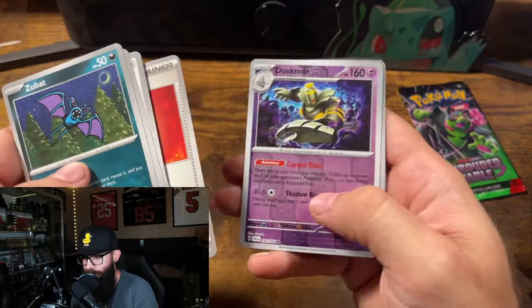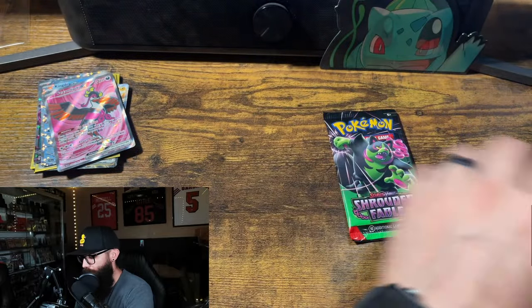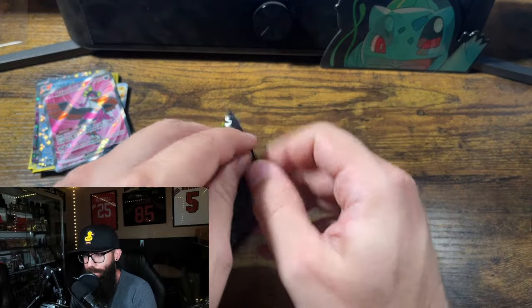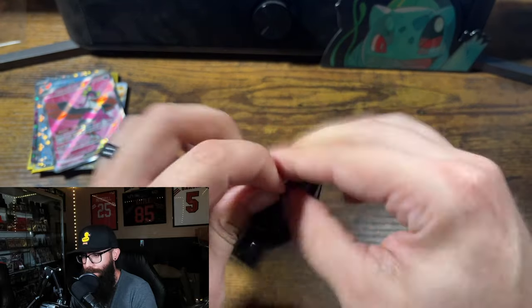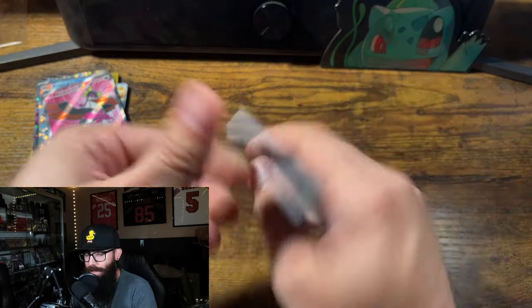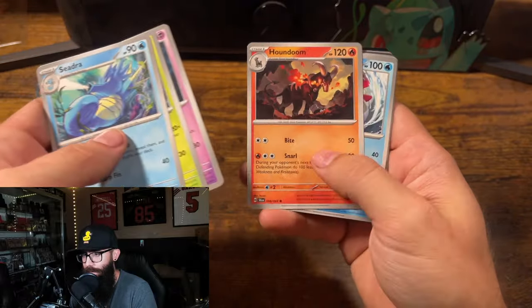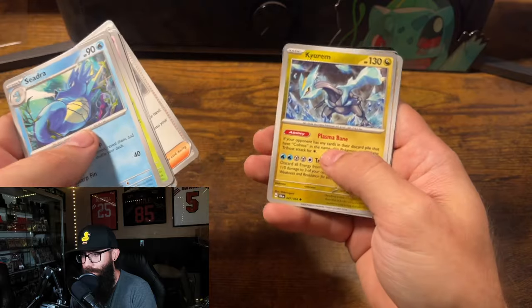Mochi, Hourglass Dust, Snore, Toxic Croak — okay, last pack. Can we get anything out of this last pack? Cedra, Houndoom — oh, look at that artwork! I want the big Houndoom though.